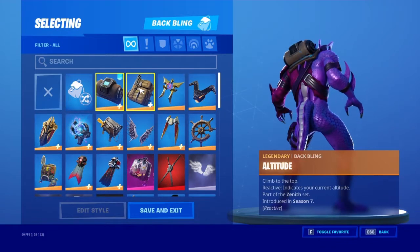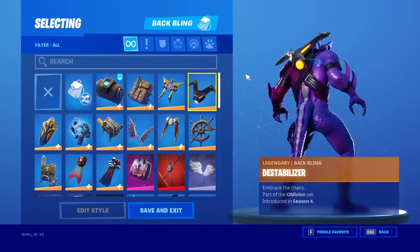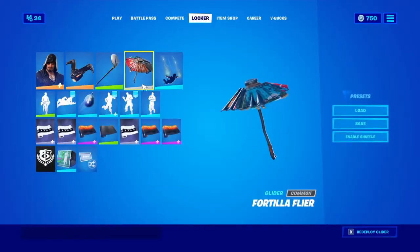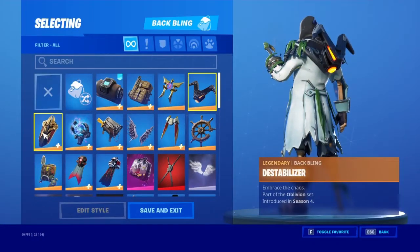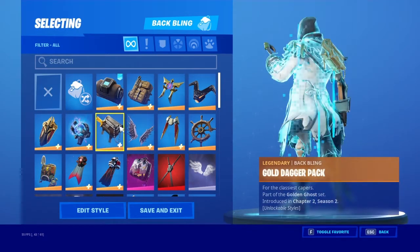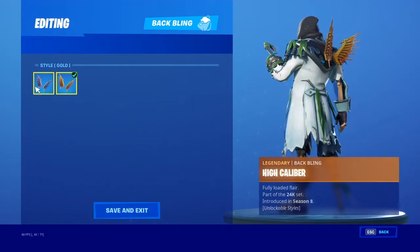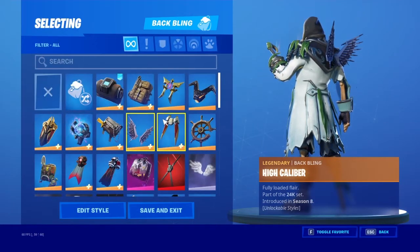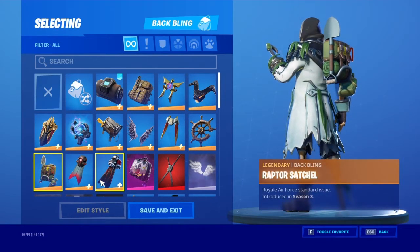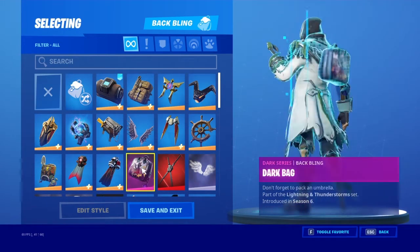Altitude, Aurora Pack, Atmosphere. Let me get a better skin on so I can see it better. Fusion Orb, Gold Dagger Pack. We got High Caliber, Hot Wings, Mutiny, Raptor Satchel, Red — I have no idea how to say that — Star Surge, Dark Bag.